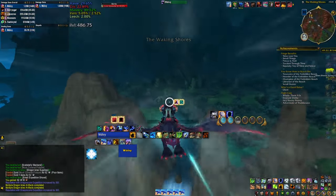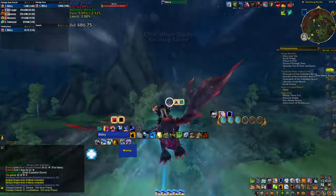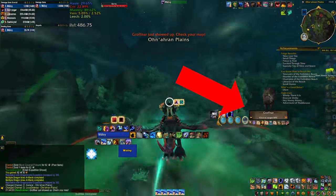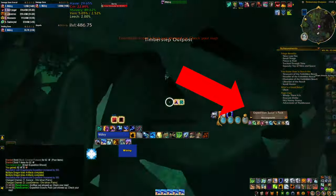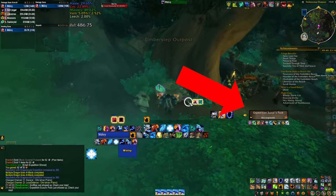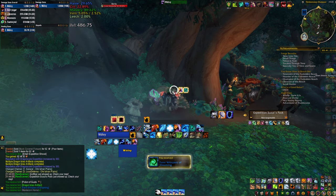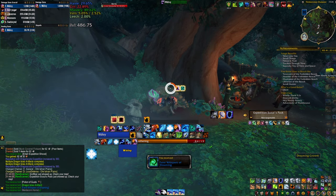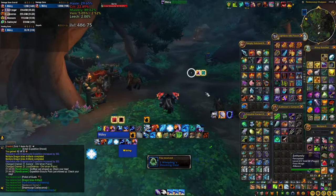Another huge helper is yet another add-on called Rare Scanner. This one pops up an icon and makes a sound every time there's something important around you — a rare spawn, a chest, an expedition dig pack, etc. This will not only make sure you don't miss chests around you, but it can also send notifications for a rare that spawns on the other end of the map so you can fly there and kill it quickly.